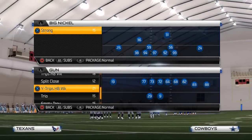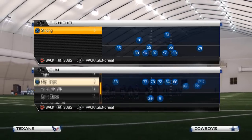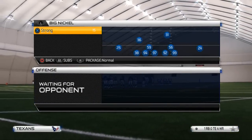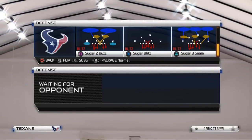Alright, let's take a look at this blitz. It comes from the Big Nickel Strong — arguably one of the best formations to send pressure in Madden 25. This is our left edge pressure setup out of the Big Nickel Strong Sugar 3C.